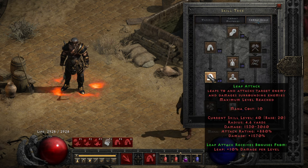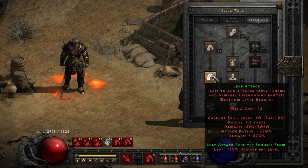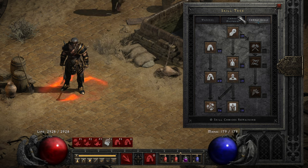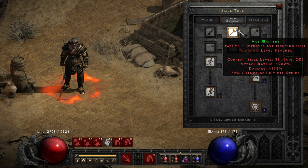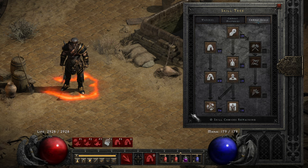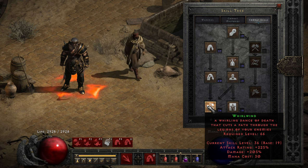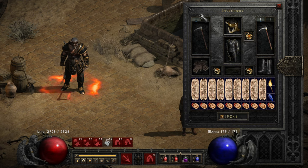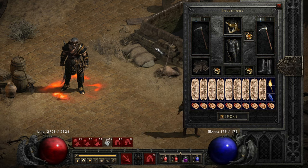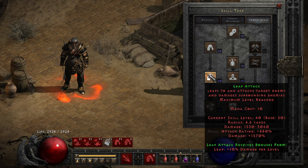20 points into leap attack with 20 points into leap. You can see the AoE damage is between 1500 and 3000. One-point wonders, 20 points into Axe Mastery, 20 points into Battle Orders, and I had so many points remaining that I put 19 points into Whirlwind. It's pretty decent to use Whirlwind with these two weapons — they're fast, they have decent damage. Whirlwind is a great option, even if it's not necessary for the theme of this build.